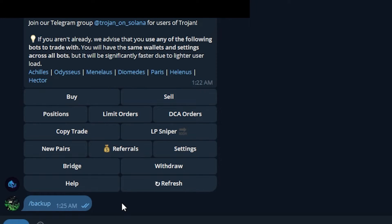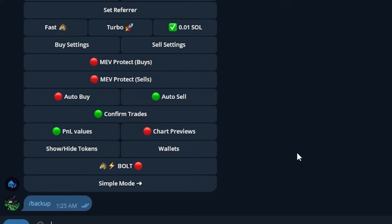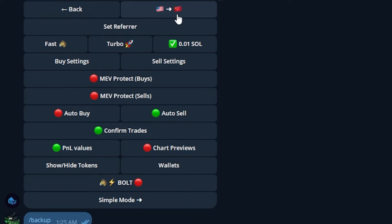With that done, let's close that and jump into the settings of the copy trading bot, because you want to set all of this up before you actually start having trades happen. So let's click Settings — these are the settings that I personally use. Let's go top to bottom.